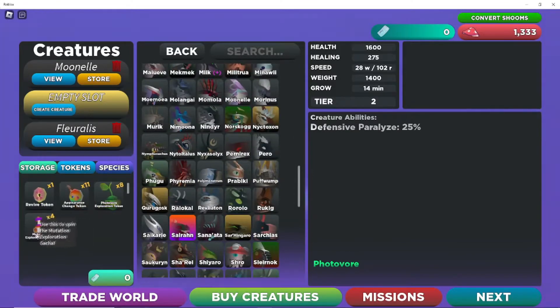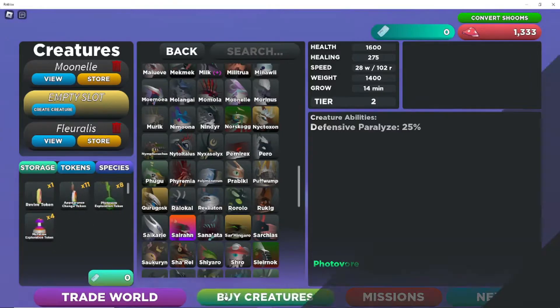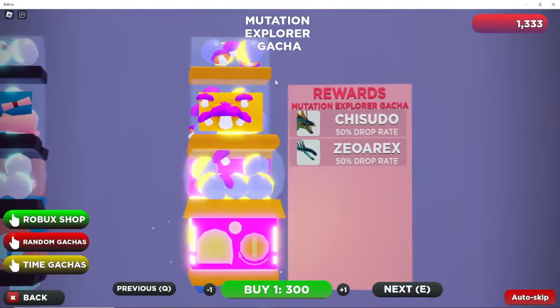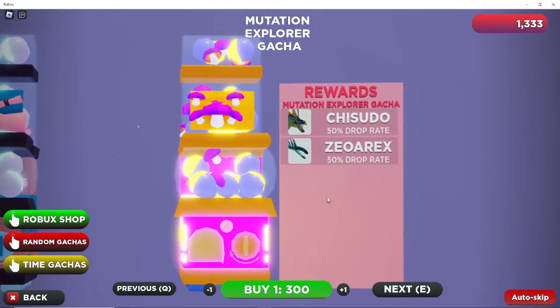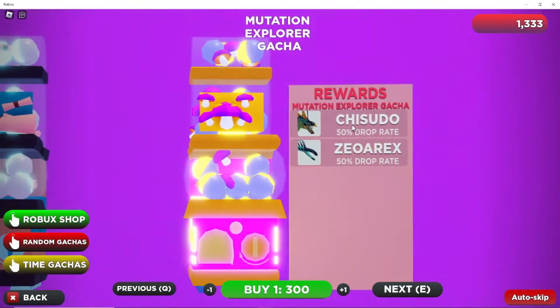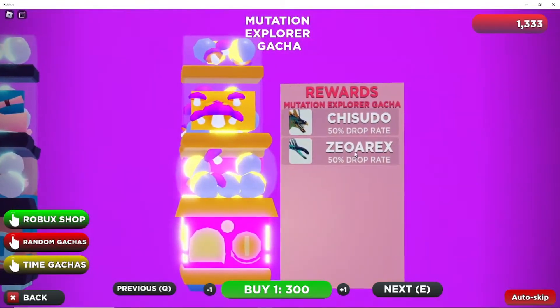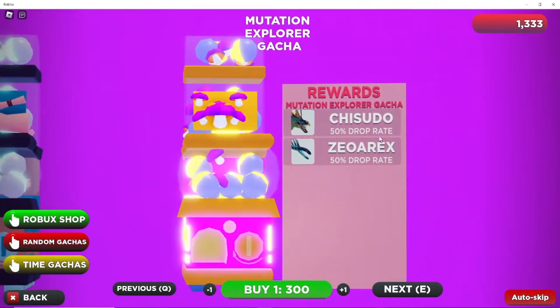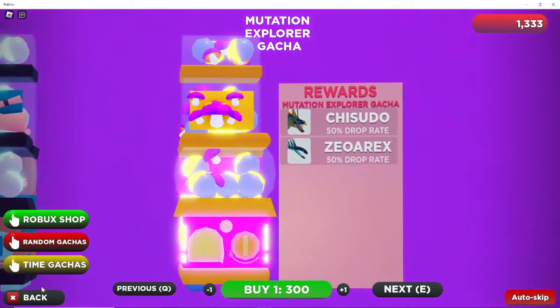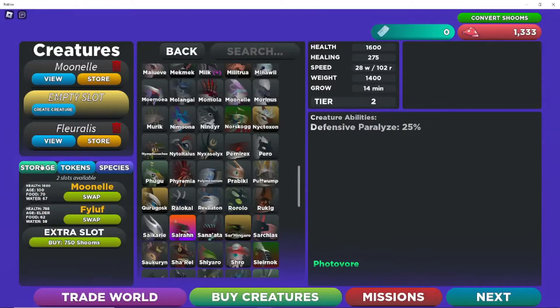These creatures are mutation gacha creatures, where you have to find a mutation token around the map, and then you get one of these tokens and you can spin it. There are these two — don't know how to pronounce their names. Zeorax, maybe. I don't want to pronounce them wrong, but yeah, those are the two newest ones.